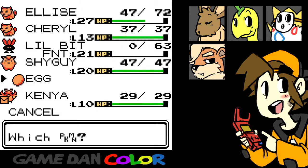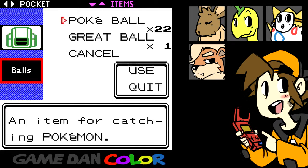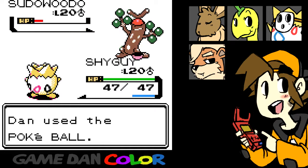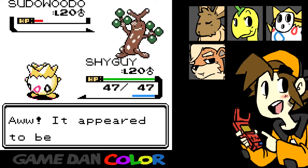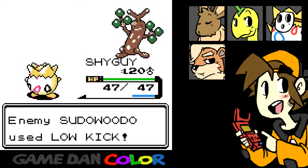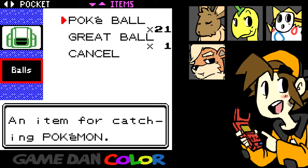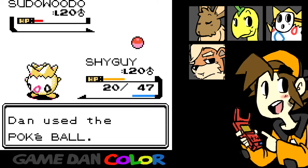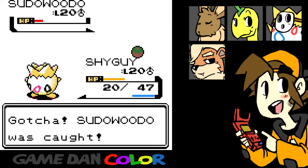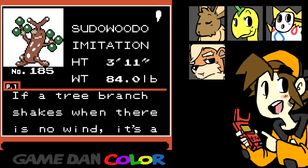Shy Guy's going to take a lot of damage, and that sucks. Pokeball — you have to catch it, you just have to. Cross everything. Low Kick — he knows my weakness. I know it's super effective, this is bad. Dan used a Pokeball. One, two, three — oh, thank God. Gotcha! Sudowoodo was caught! Sudowoodo's data is newly added to the Pokedex.